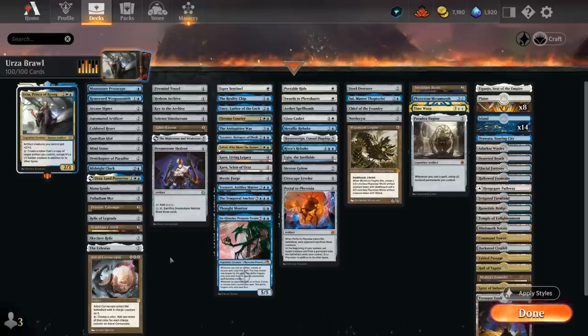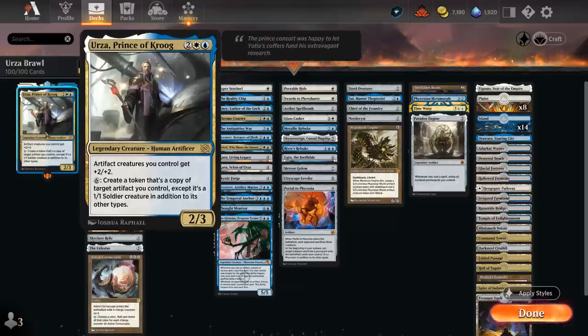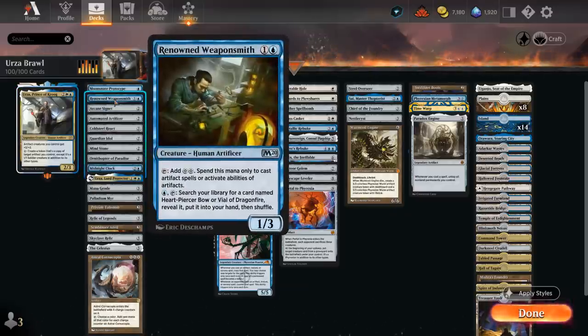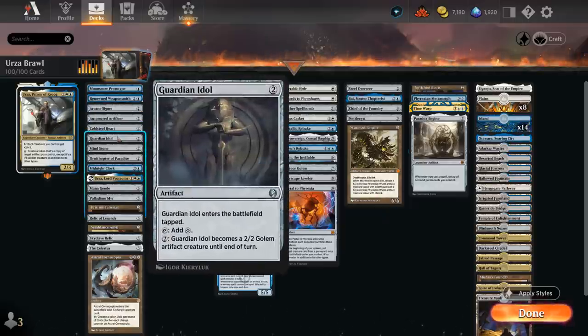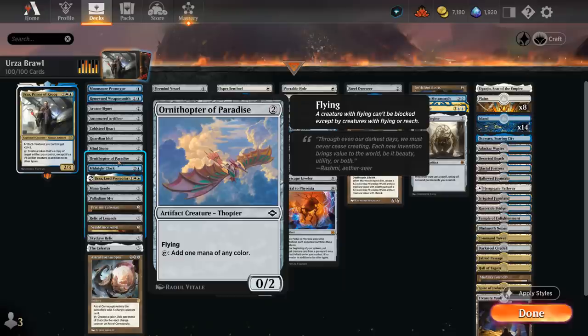The main category I've split up includes ramp — mana artifacts, ways to generate more mana — so it's easier to play and activate Urza, which is the end goal of this deck. We've got Prototype Weaponsmith which can make 2 mana, Arcane Signet, Artificer, Cold Steelheart, Guardian Idol, Mind Stone and Ornithopter at 2 mana.